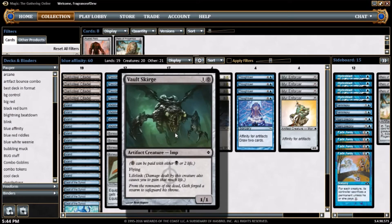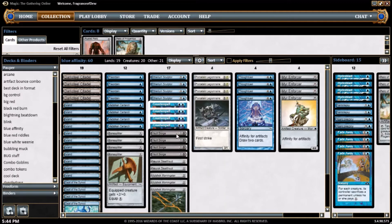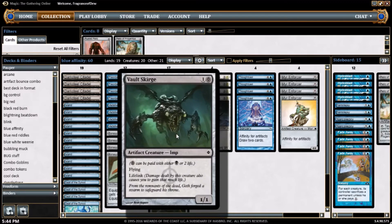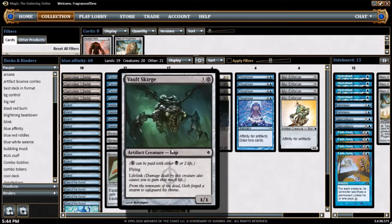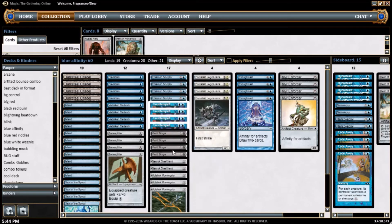4 copies of Vault Skirge — a 1/1 for 2 mana, so it's 1 mana and 1 Phyrexian black. Phyrexian mana means I get to choose to pay 2 life, or I can pay 1 black mana for that specific part of its mana cost. It's flying, it's a 1/1, it's an artifact, it's got lifelink. It flies over everything and pays for itself after 2 hits. Or you can put a Bone Splitter on it and it becomes a 3/1.